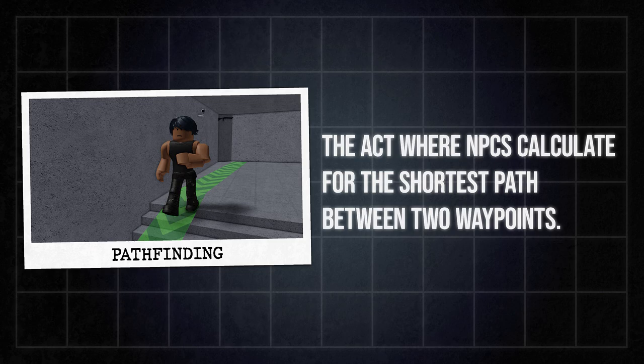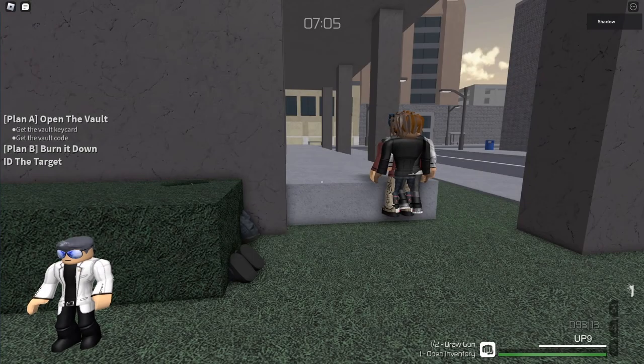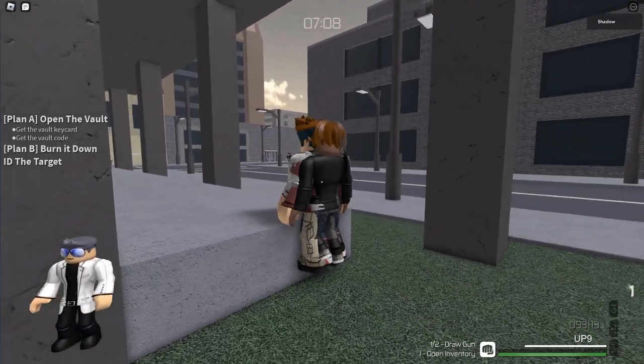In order for an NPC to move to a waypoint, they need to pathfind first. Pathfinding allows the NPC to know what path to take for it to reach the waypoint. Without it, you'll just see them walking in a straight line trying to get somewhere.